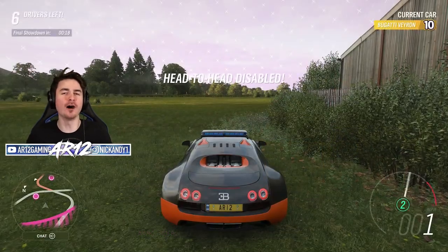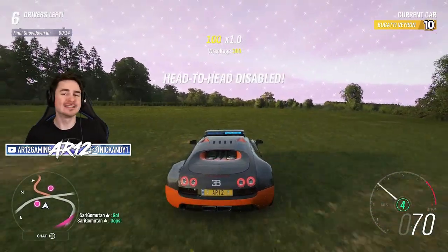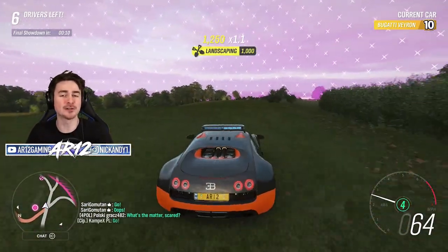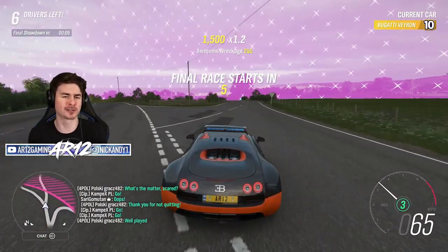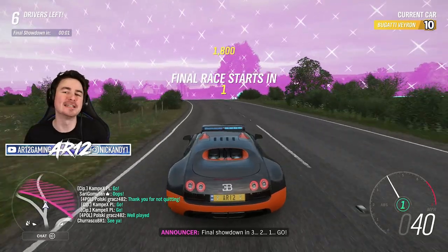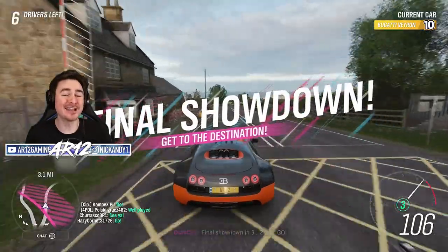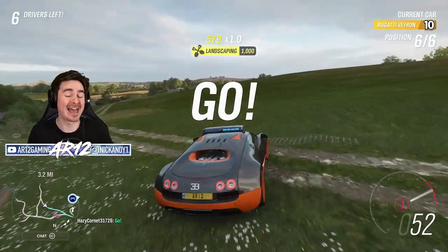I feel like Forza Horizon 1, 2, and 3 all had bigger goals in mind — whether that was taking down one of your rivals or building up all of the festival sites. They all had bigger goals. For Forza Horizon 4, you don't really have one. I'm not asking for a Need for Speed-esque story — far from it. But I do like the idea of going through the game knowing you're working towards something bigger at the end.